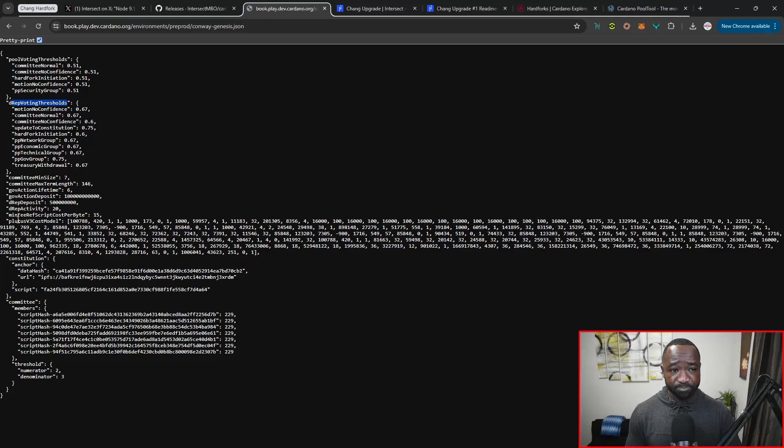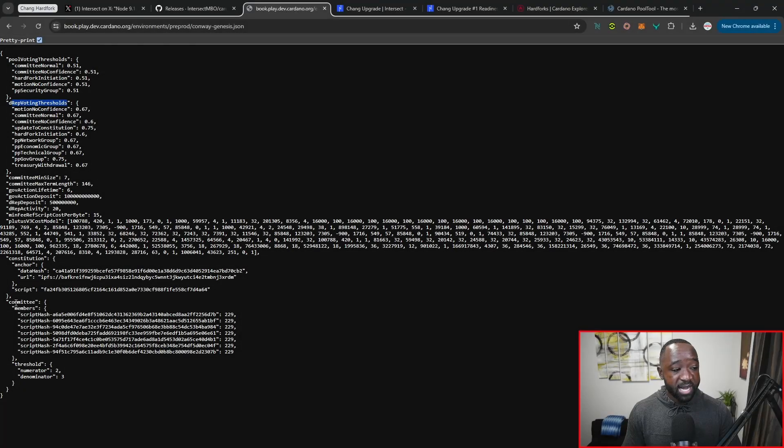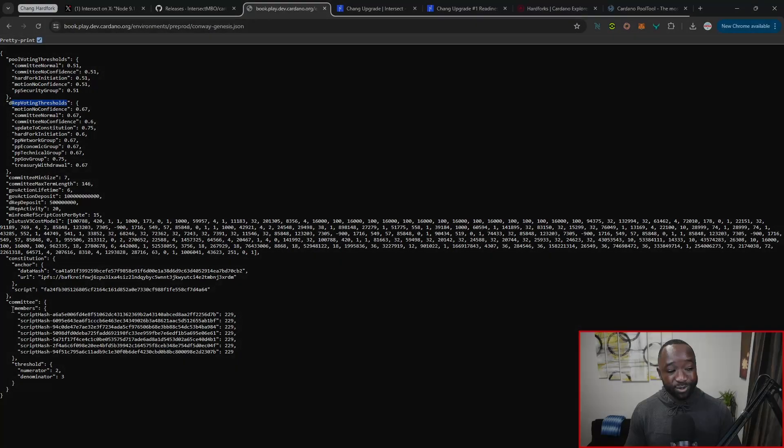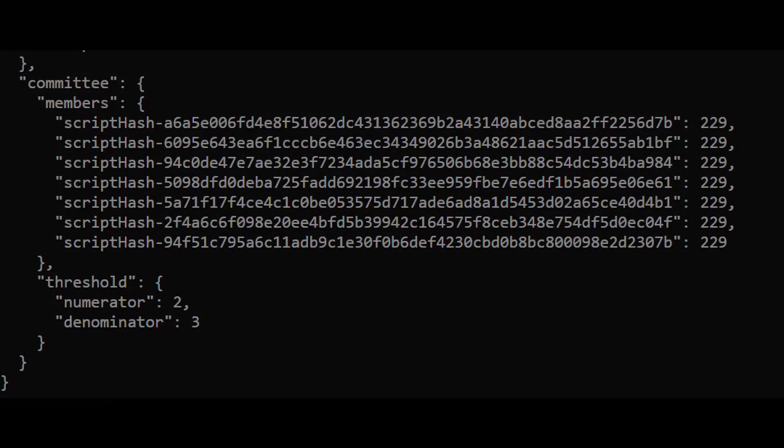With Plutus V3, there's going to be an introduction of new features, new capabilities, and of course a new pricing model. At the very bottom, we've got the script hash for all seven representatives of the current standing ICC — the interim constitutional committee.